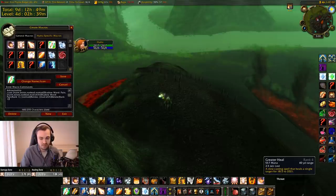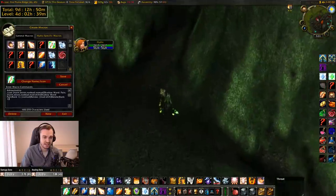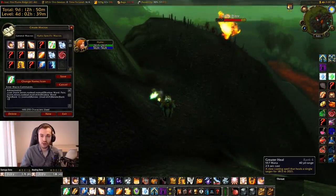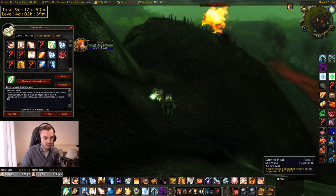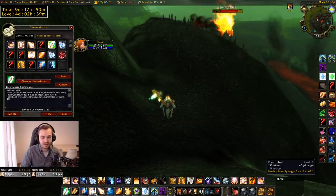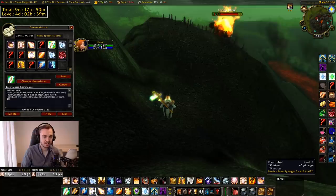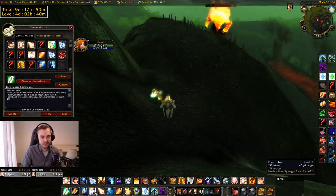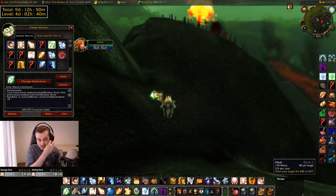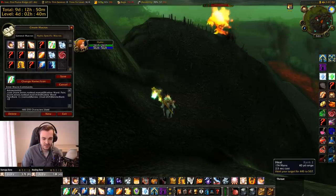We've also got Greater Heal — rank one Greater Heal and rank four Greater Heal. Rank one is about half the healing of rank four, so it's slightly less efficient, but as your plus healing scales up, the scaling becomes a bigger percentage of the lower rank's heal, making it more efficient. For Flash Heal, the lower rank is generally not that needed — potentially worth having rank one Flash Heal for emergencies where you don't have mana, or in a raid situation where you don't want your heal sniped. Generally I use Heal rank two more in those situations if I'm confident it won't overheal, as it's a lot more efficient.